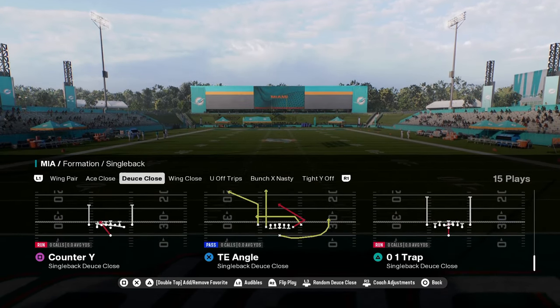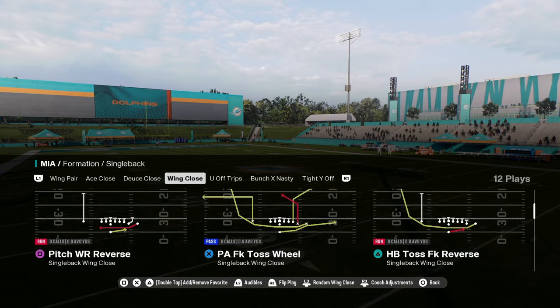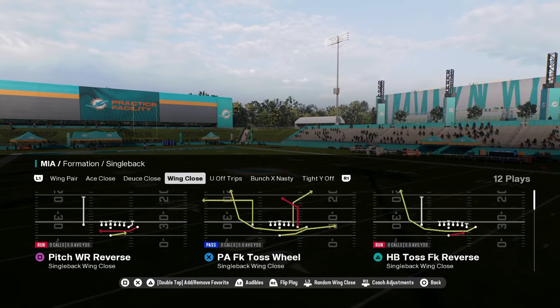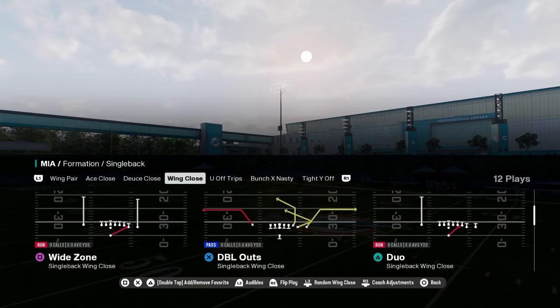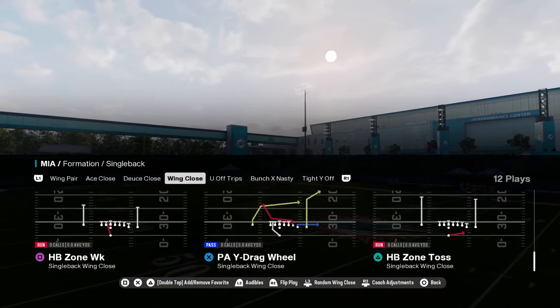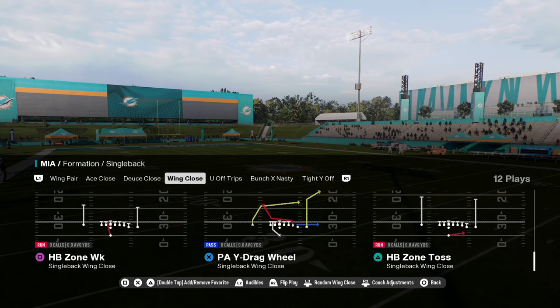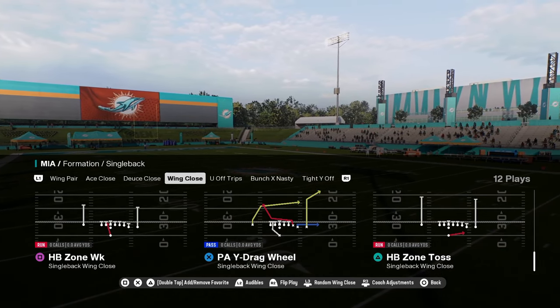Their deuce close is okay — it has a zero one trap and a stretch. This wing close is kind of insane. You have some crazy bubble gum type plays in this playbook. This playbook was kind of the inspiration for a lot of the cheap motion plays that you're seeing.